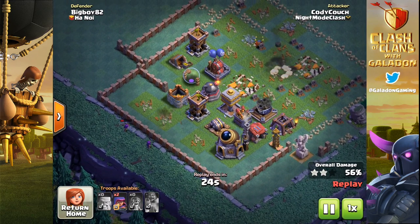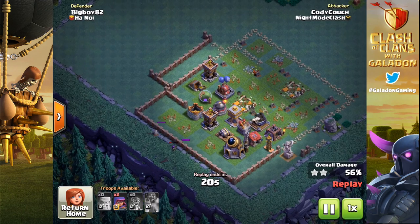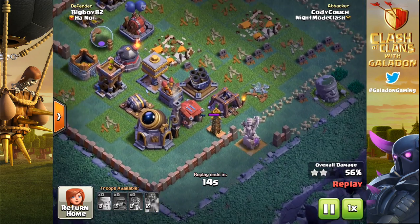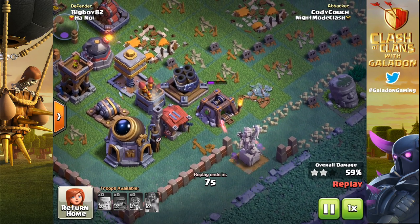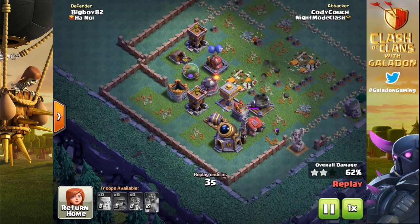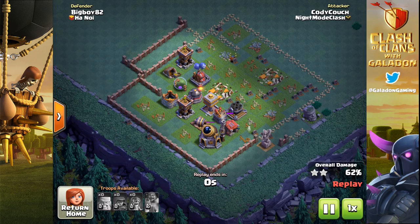He can already begin deploying archers on the left-hand side to grab the additional percentage points, because the builder hall by itself would not have grabbed two stars — just one. He needed the extra structures. With two archers remaining, Cody tries to find that vulnerable spot in the base. He goes after the tesla, and this works out well because the tesla falls and those archers get to the gem mine as well — already damaged. Cody ends up with a 62% two-star victory.